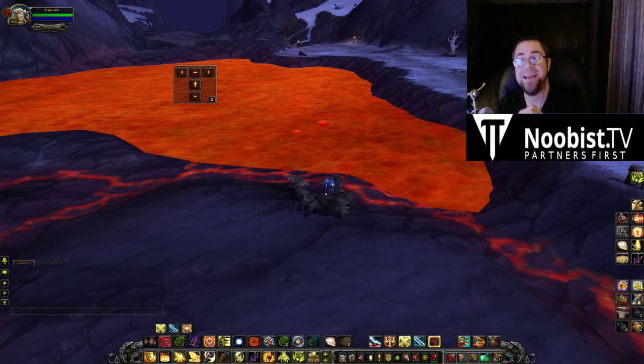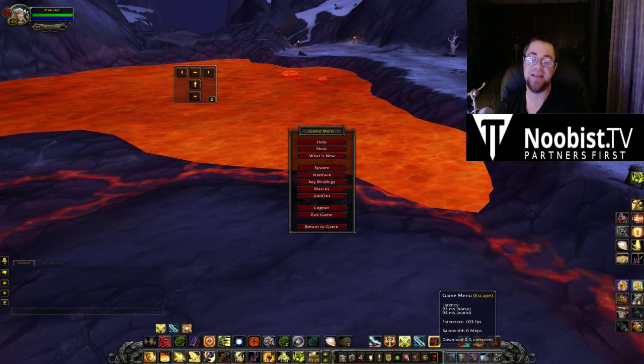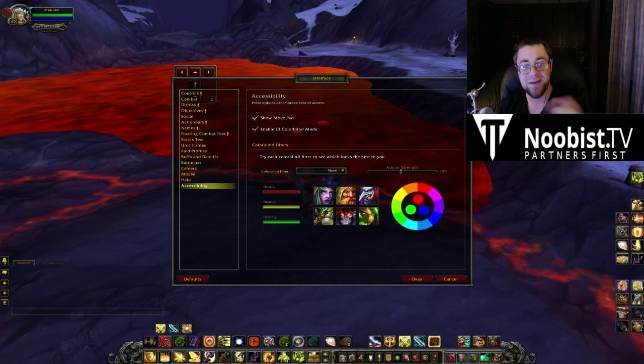Hi, my name is Metro, and today we are taking a look at the 6.1 PTR, another feature on it. It is actually going to be a UI feature this time, and this is the Accessibility pane, which is new to the interface menu.